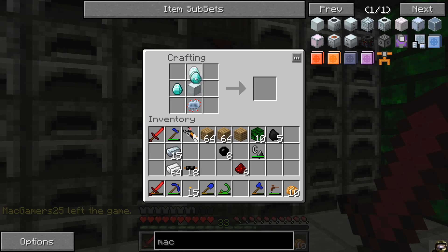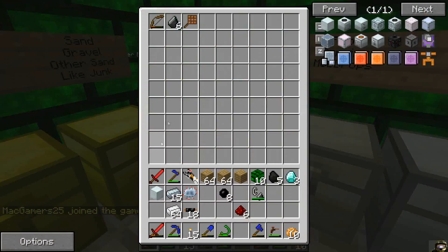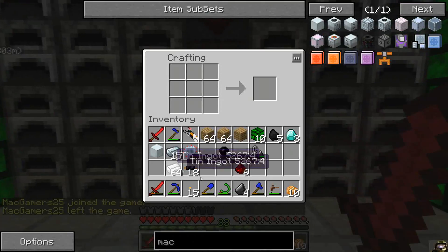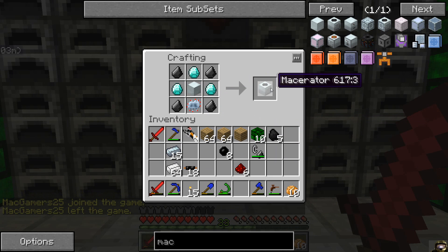Machine Block. Three diamonds. We need flint. Corners, Attract Circuit, and diamonds. Alright, we have a macerator now.